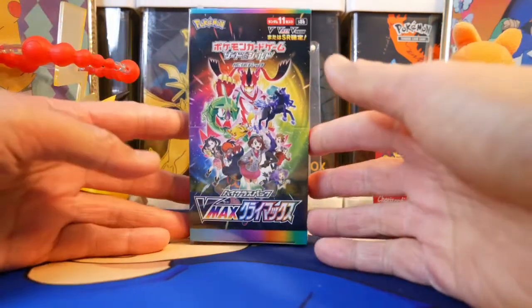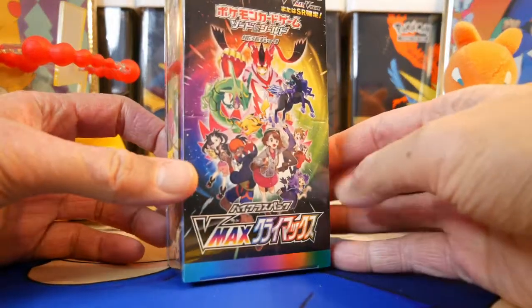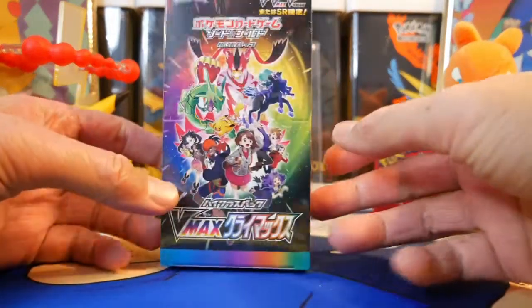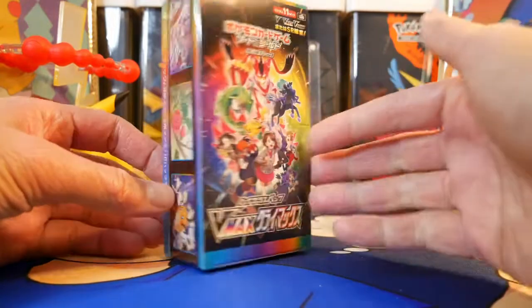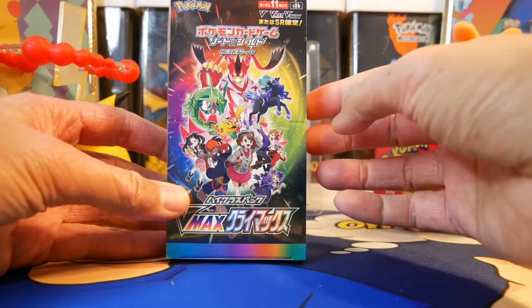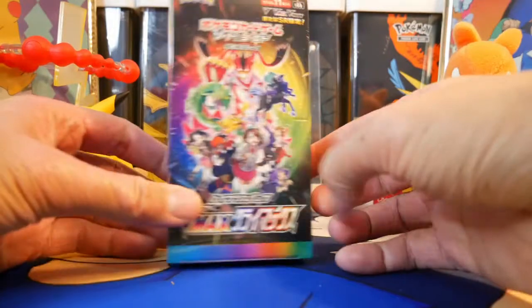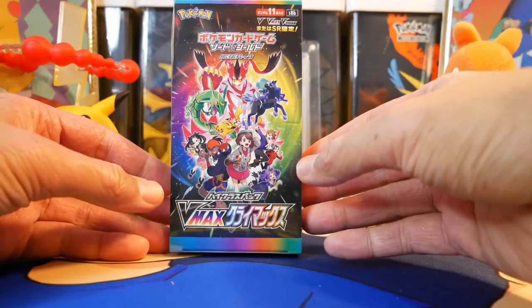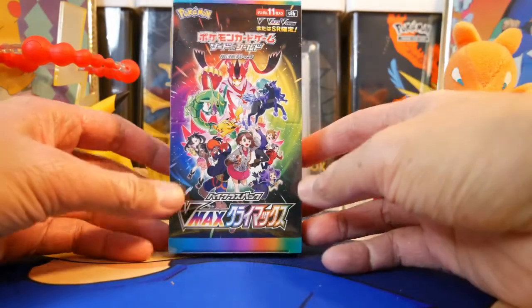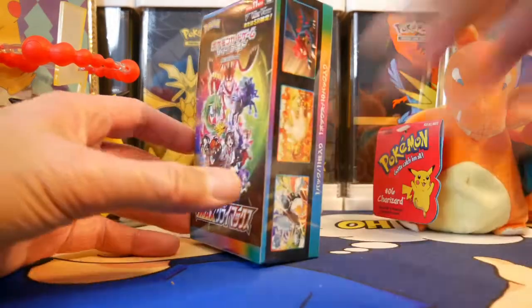Without further ado, let's open this guy up. The VMAX Climax box is really clean — it has a lot of color, it's very vibrant. Just the way Japanese booster boxes feel, they're easy to hold. This one has a nice weight to it because there's 10 packs. Each pack has I believe 11 cards, and there's a lot of cool cards you can get in here — over a hundred alternate cards, secret rares, and the sorts.